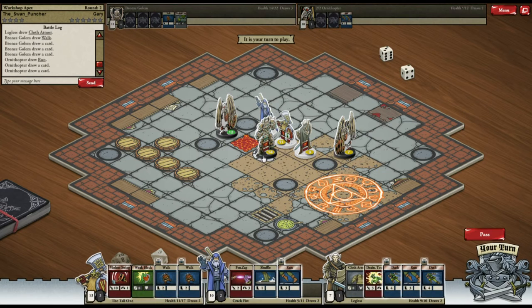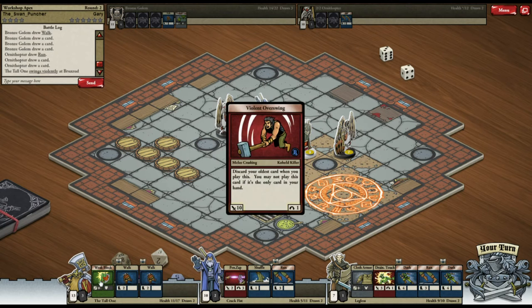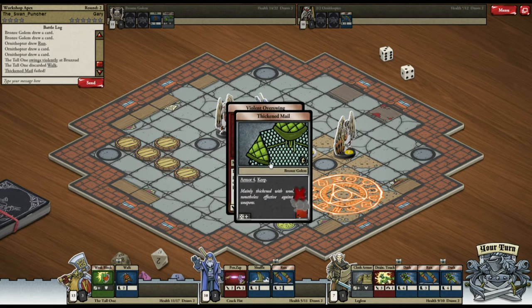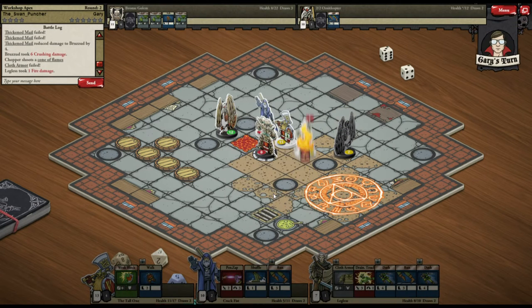At the start of the turn, everyone who's on fire is taking damage. Starting round two — we've got a few more cards, and we've got Violent Swing, that's my favourite. He has to roll higher than five for his armor to work; one worked but my armor failed.